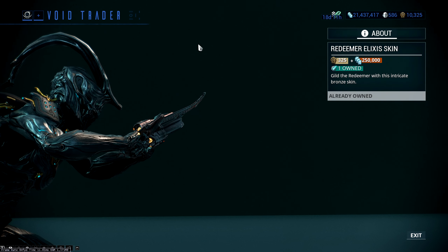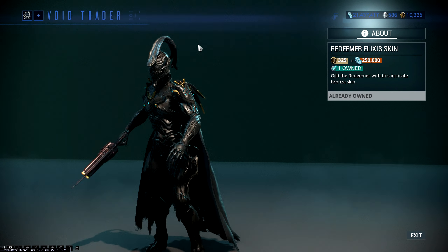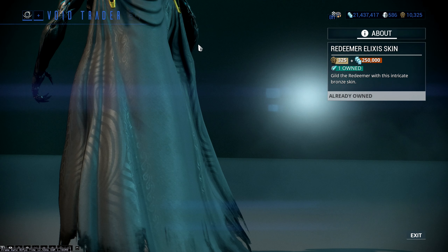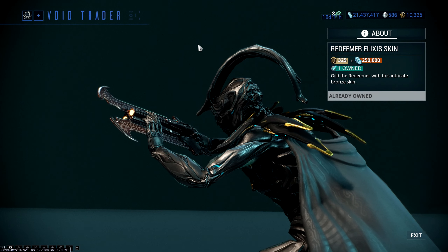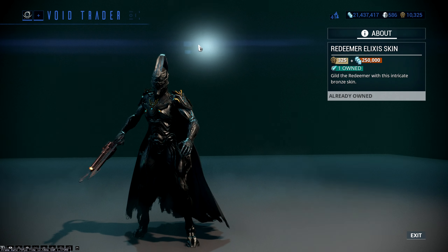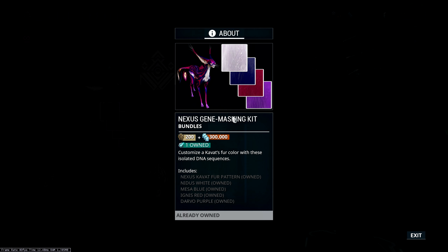The Redeemer Elixir skin — I absolutely adore this thing. The Elixir set looks incredible on the Redeemer, and I think the Odonata has one as well. It's expensive — 325 ducats, 250,000 credits — but since we had the Prime come out recently, and maybe an unpopular opinion here, I think this looks better than the Prime. If you love your Redeemer, I would absolutely recommend picking this up.